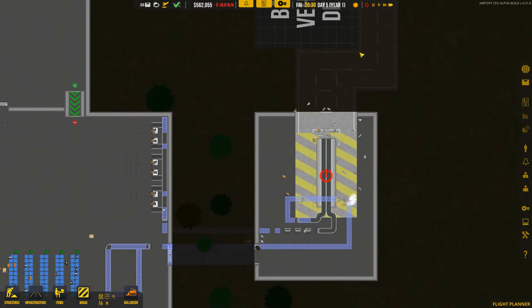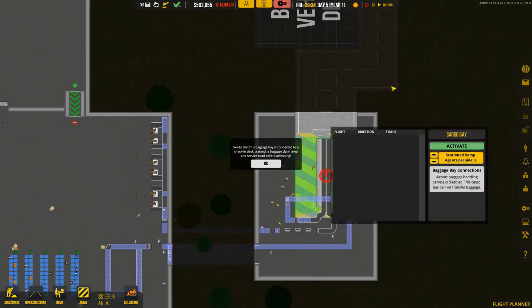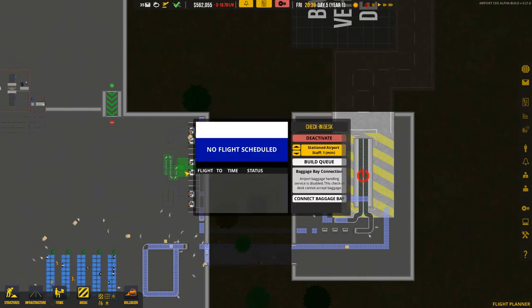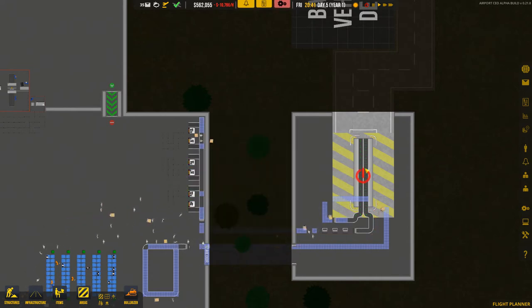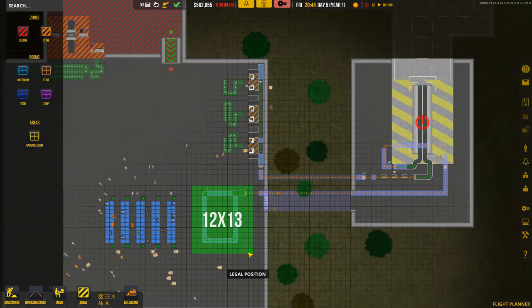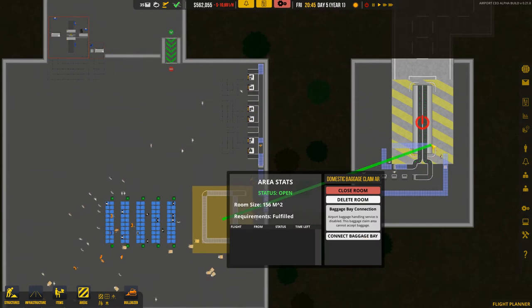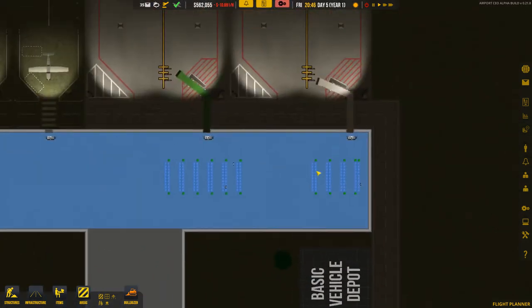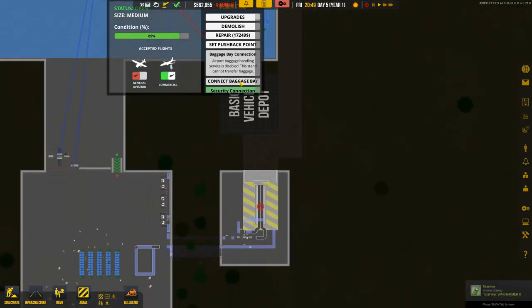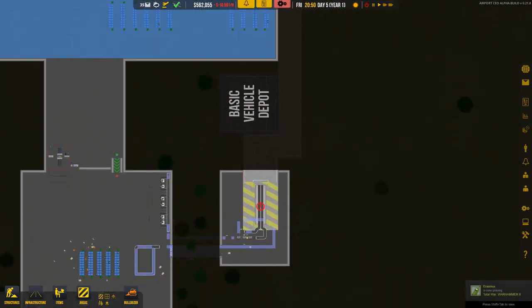Now if we click Activate it tells us what we need: connect it to check-in desks, a stand, a baggage claim area, and service road. Service road is already done, so now we connect it to the baggage bay. Then we turn this area into a baggage claim area and connect that to the belt as well. We also connect the other belt to the baggage bay.